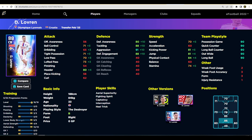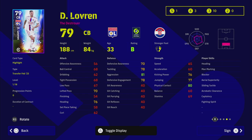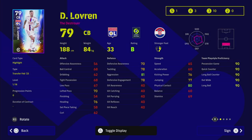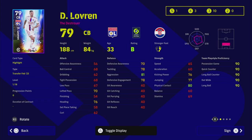Lovren is a very high-rated center back but there are a lot of what I call empty calorie stats - stats that boost his overall but don't make a massive difference to his actual player card. He's got heading, man marking, blocker, aerial superiority, and sliding tackle - he doesn't have interception, but blocker is more important for a center back. He has wavering form, very high aggression, and only 60 acceleration - not a bad three-star pick.